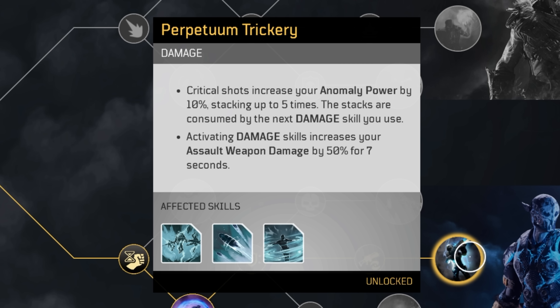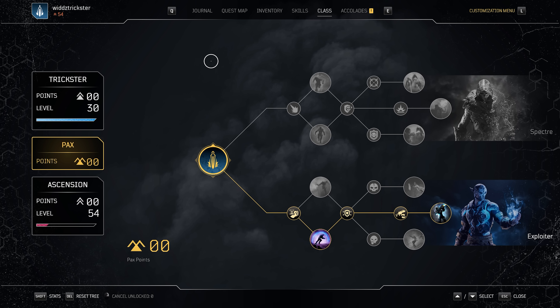The way the build works: we're going to stack as much anomaly power as we can and then use Twisted Rounds. The thing with Twisted Rounds is the anomaly power you have the second you activate it — Twisted Rounds is going to stay at that value. Which is what makes this so insane. Also when you activate Twisted Rounds you get a 50% assault weapon damage increase for seven seconds, so really good burst when you activate it. That covers the Packs tree.